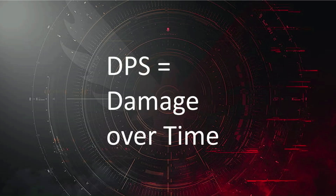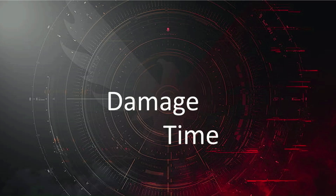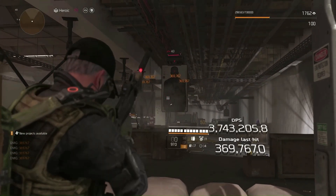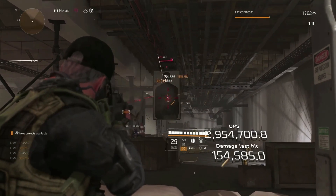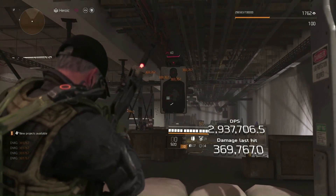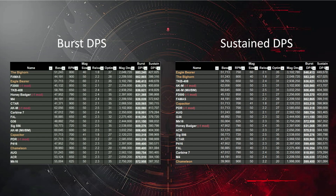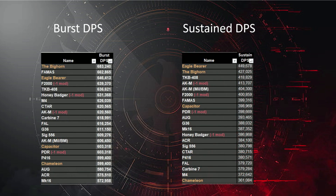DPS is damage over time, and if you want to scientifically or mathematically compare weapons, you have to control one of those things — either the amount of damage to be done, or the amount of time over which to do it. Lie number two: sustained DPS. This is worked out by firing a complete magazine from start to finish, then dividing by the time it takes to expend the magazine plus the reload time. Burst DPS and sustained DPS tables ordered from highest to lowest are completely different — no wonder there's so much confusion.